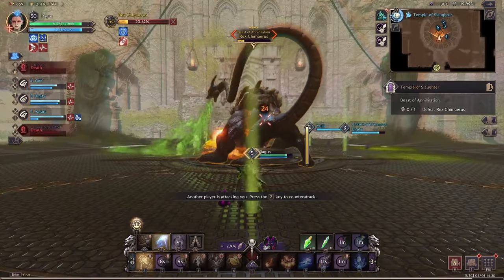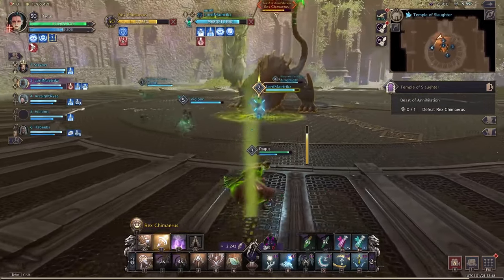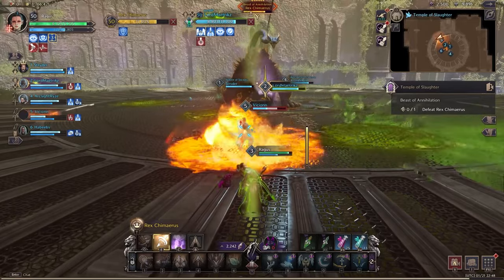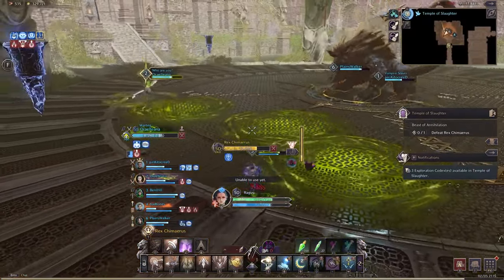When done correctly, the selected player will be marked in green and the tank will need to see which player is marked — or have the party let the tank know — so he can rush over and eat all three shots. The support has to heal the tank through this, and if the tank dies it usually means it's a wrap.